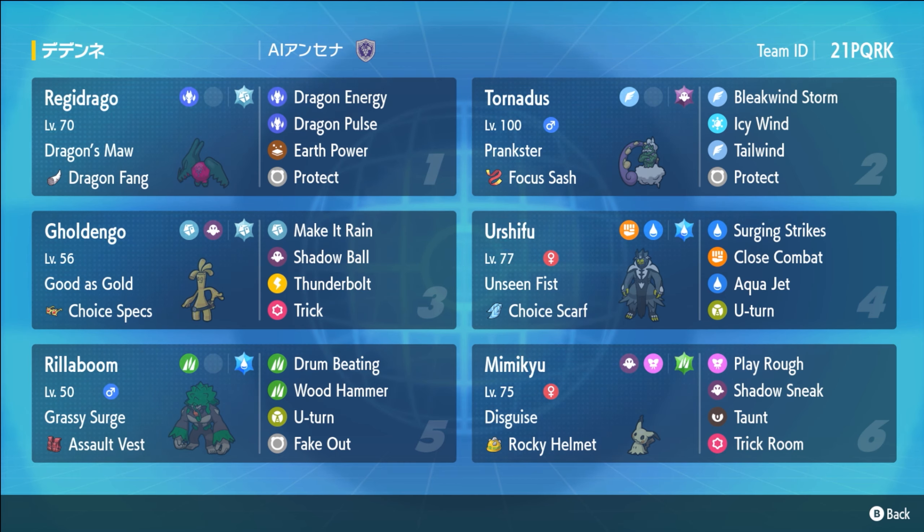Tornadus obviously has the Bleakwind Storm, the Tailwind, and the Icy Wind — just making sure you go first. That is the main priority with this team: making sure that you can get off your attacks before your opponent can.